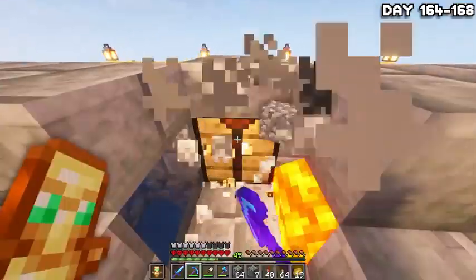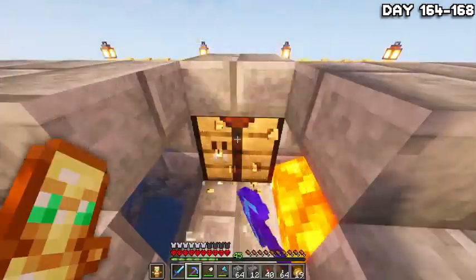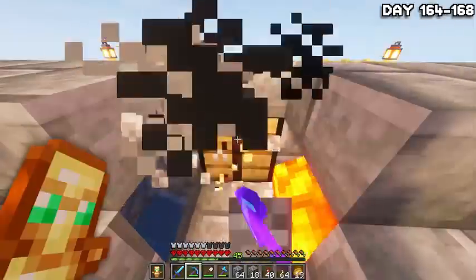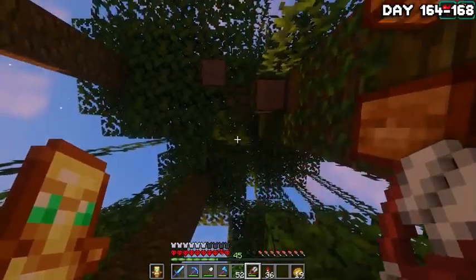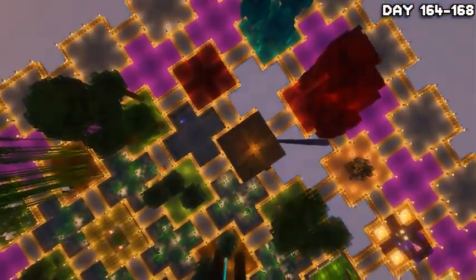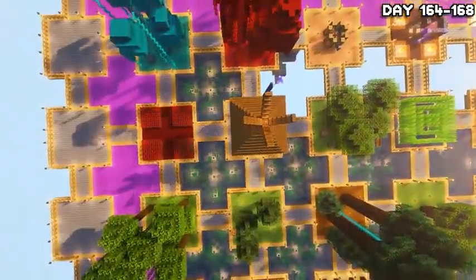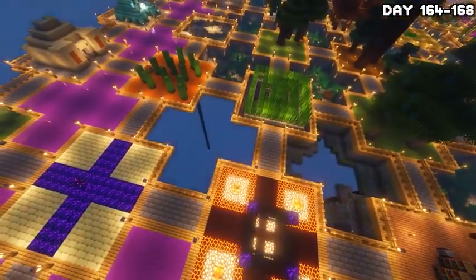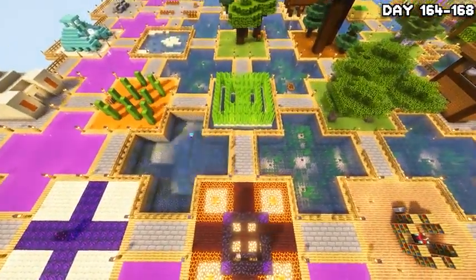On day 164, I headed back over to the cobblestone gen island and got to work mining up some more to finally finish off the aqueducts — to really make this place as secure and good-looking as possible. After a day of mining cobblestone, I grabbed some more vines, made some mossy cobble and got to work on finishing the final aqueducts. And well, that brings a close to the longest running project we've had in this series. We started work on this all the way back on like day 30 or something — it's been a long time. But now we have them all done and I really think they look good.